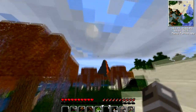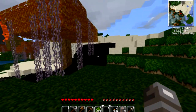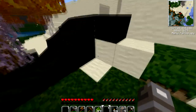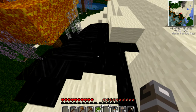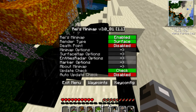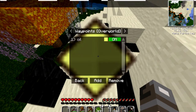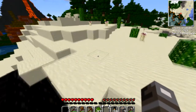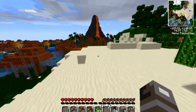Is that a volcano? That is in fact a volcano! And I found oil — I found oil! You bucket oil, you bucket everything. Let's set a waypoint. Waypoint: oil. All right, success! Let's go back to the volcano.